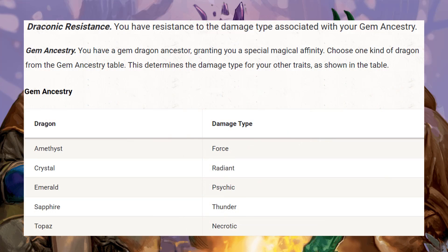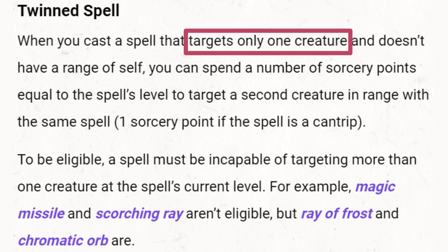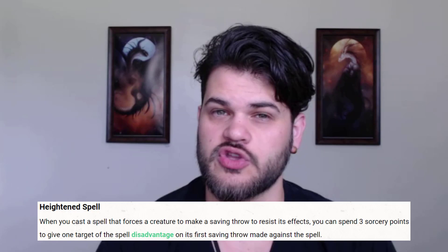As far as our metamagics, the one that really stands out to me is Twin Spell. As an Aberrant Mind Blaster, a lot of our spells are single target, so twinning them is excellent. On top of that, it also makes enemies have to do two saves. Almost all of our spells do damage and a secondary effect, so we can spread that secondary effect around and spread our damage around. I also took Heightened Spell — this one is controversial. The reason I took it is that all of our damage spells are doing a secondary effect more often than not, and if the secondary effect is very important, Heightened can be a big deal in that moment.